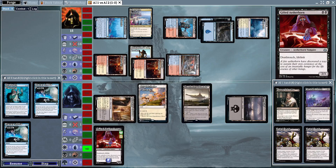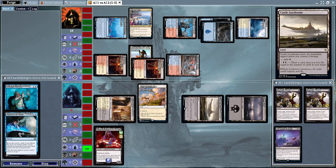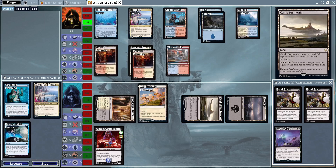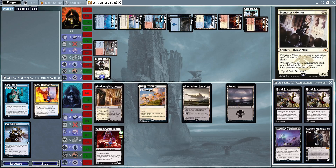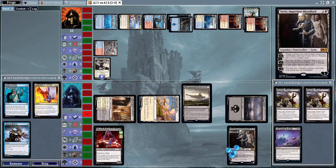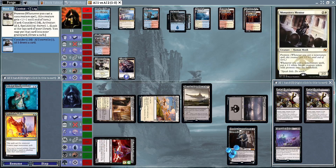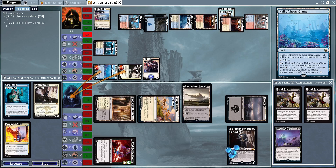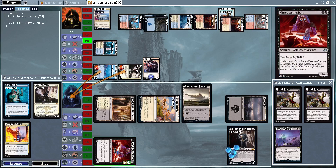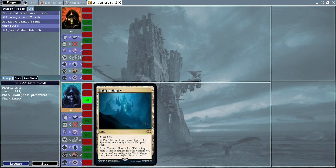Gifted Aetherborn is the only blocker option. Thoughtseize takes out Pieces of the Puzzle, but ending the turn we're going to see if they can draw a Fiery Impulse. Post-combat we get a Monastery Mentor, so lethal will definitely be happening soon. Sorin attacks in for two gaining two life going to six. A Consider on upkeep makes a monk token. Hall of Storm Giants attacks in for lethal as the AI didn't account for it — Mentor Control takes Game 2.